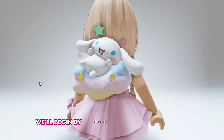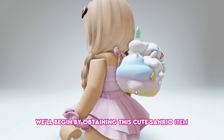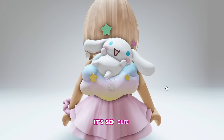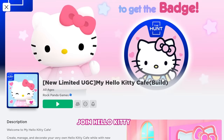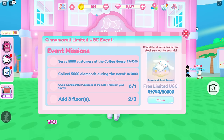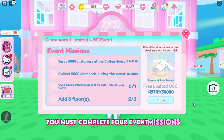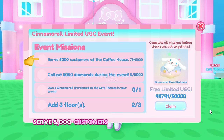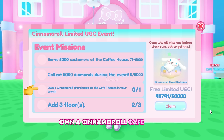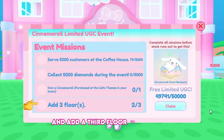We'll begin by obtaining this cute Sanrio item called the Cinemoral Cloud Backpack — it's so cute! Join Hello Kitty Cafe. To obtain the Cinemoral Cloud Backpack, you must complete 4 event missions: serve 5,000 customers, collect 5,000 diamonds, own a Cinemoral Cafe theme, and add a third floor to your cafe.